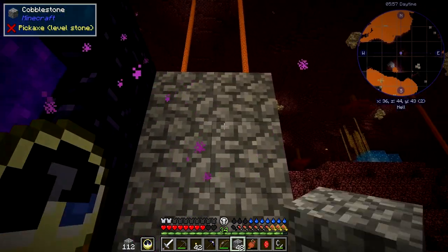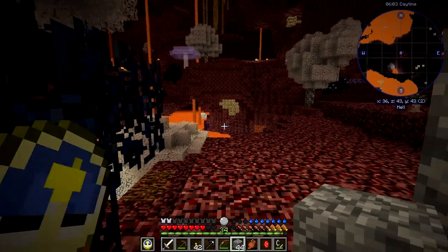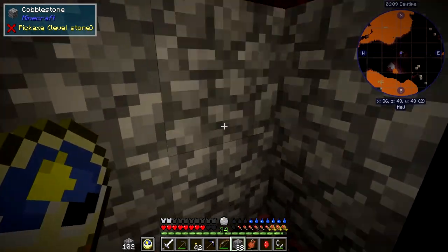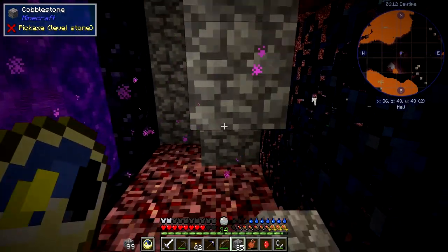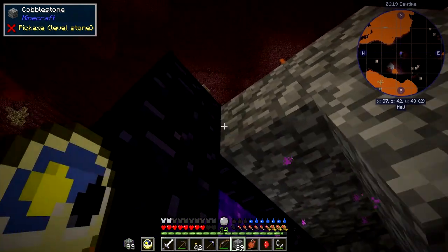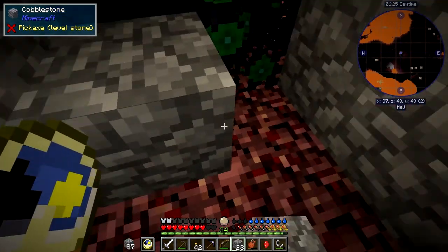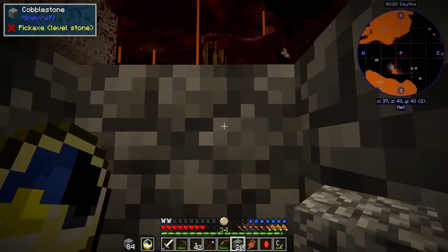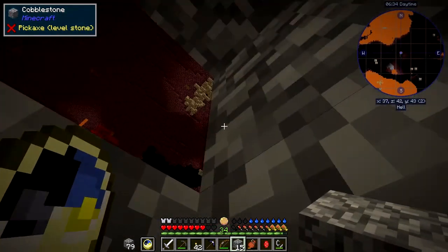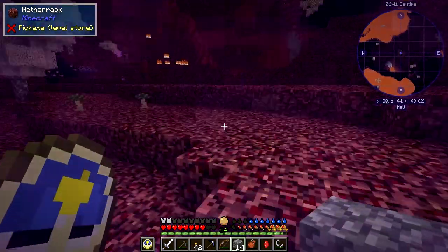I'm going to build a very very simple protection - nothing special at all. You can already see there's some ardite over there and some glowstone over there, so there's lots of resources. What I built around the other place was a trap basically, so any mob that decides to come and visit us will fall in, get stuck in that trap, and hopefully be disposed of. I think that'll do for this side, let's go and do this side.